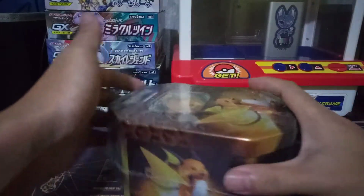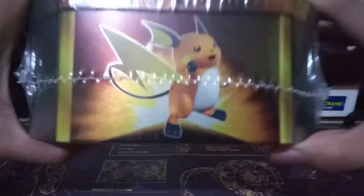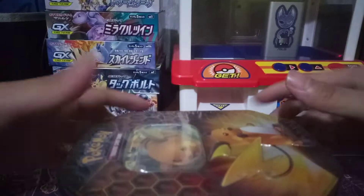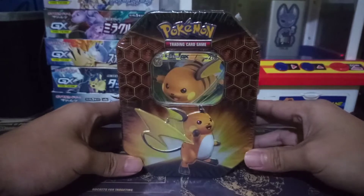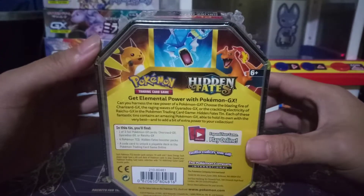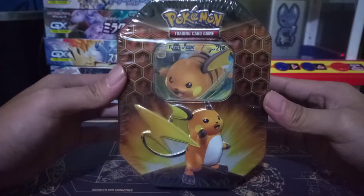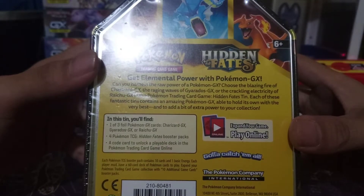Sorry guys, it might be a little dark — I don't have my light right now. As you can see, I have succumbed. Look at that Raichu telling me I've succumbed to buy this Hidden Fates thing. I succumbed to the Hidden Fates trend right now because I really want to open some Hidden Fates packs. So I bought this Raichu GX tin box.